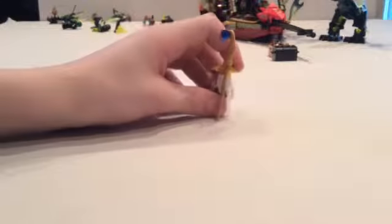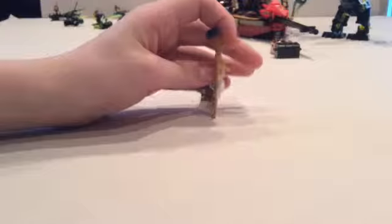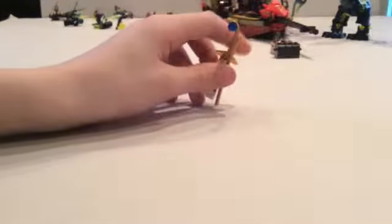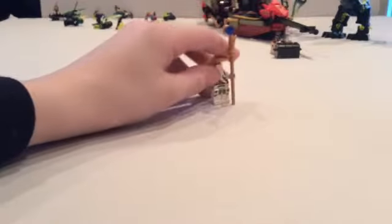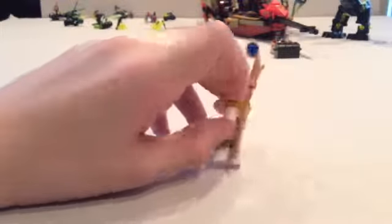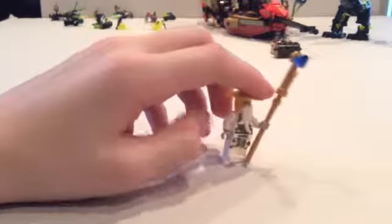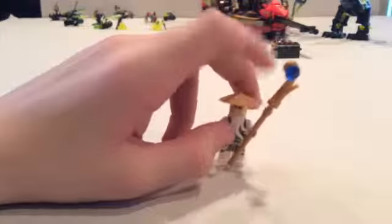Now the final minifigure, Sensei Wu. I have another version of him from the Master Wu Dragon set. He has a little gold gemstone at the top, a long boa staff, and a green sensei hat kind of like Ghoultar's but purple. He has a nice white beard and two white dragons on his belt, one little piece that makes him look like a caveman, his face, gray hands, and on the back two shurikens and a sun symbol. That is all the minifigures.